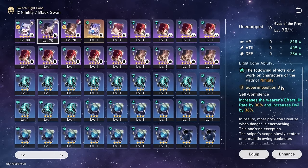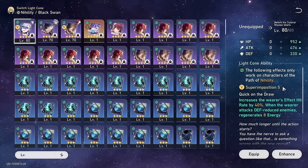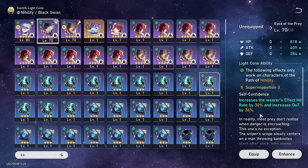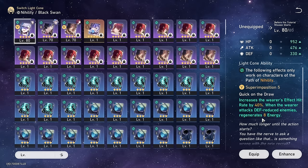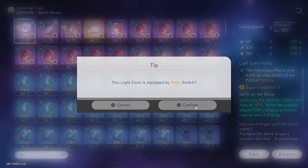Taking a look at light cones — everything being equal, I would say Eyes of the Prey is the best four-star overall. Though, since mine's only S3 and I have this S5 event card, I'm probably going to go for it instead. But I think even at S3, this one might slightly edge it out because of the 36% DOT damage increase, as opposed to the eight energy. Now, she can reduce enemy's death resistance, so this one would be good as well. But I think for now, we're just going to go for this event cone.